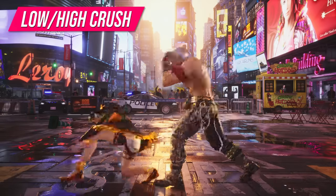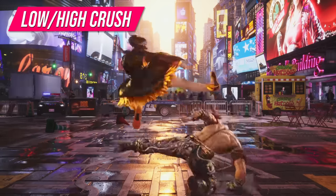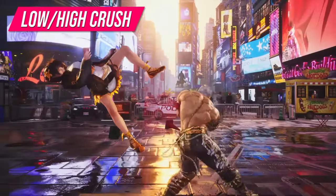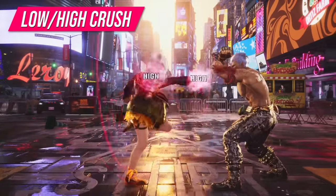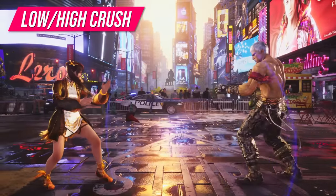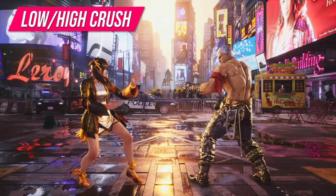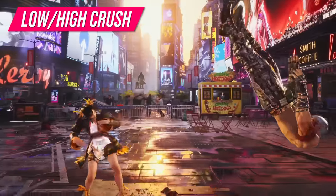There are also moves called low and high crushes — basically an attack that beats a specific type of move. For example, low crush moves will beat lows by going over them. One example are orbital attacks, which low crush and also launch, and are unpunishable on block. Which sounds really cheap, but every move in Tekken has a weakness. In this case, these moves can be blocked on reaction and they lose really badly to jabs, since if you get hit by a jab while airborne it can lead into a full combo.